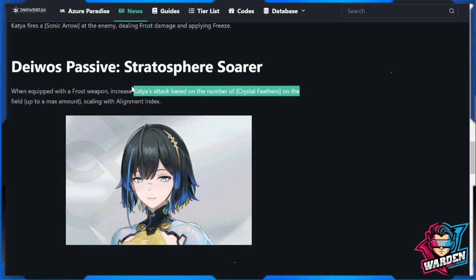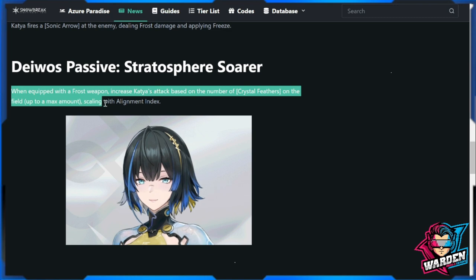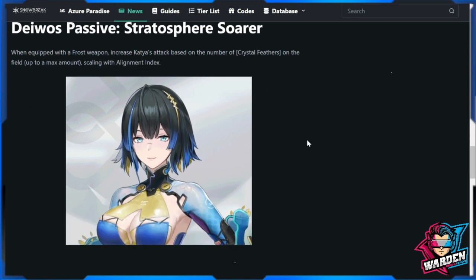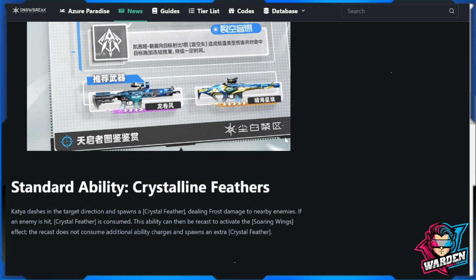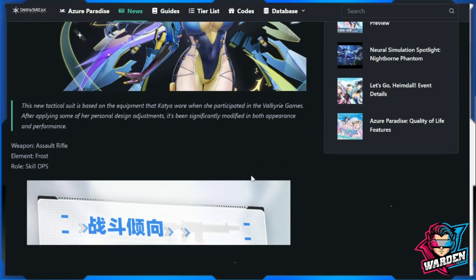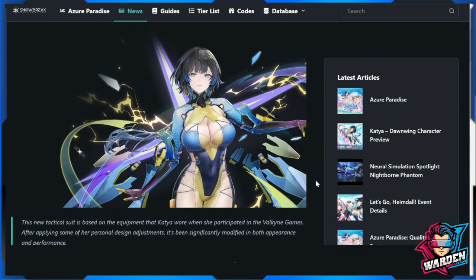The attack stat probably won't play as big a part, but alignment index should be maximized in her build. So that is her preview — what do you think of Katya? Give me your thoughts in the comment section below. Is she similar to Cherno? We'll have to wait and see tomorrow, and I'll have to play her in order to recommend her to you guys.